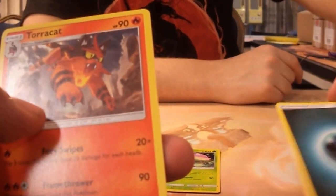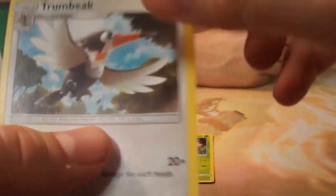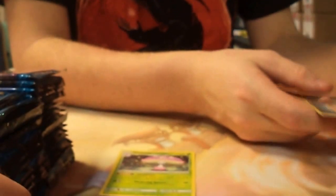Uncommons, basic darkness energies, Torracat, Potion, Trumbeak. Also, we are going to give you the codes — please be kind to others and just take one per video.